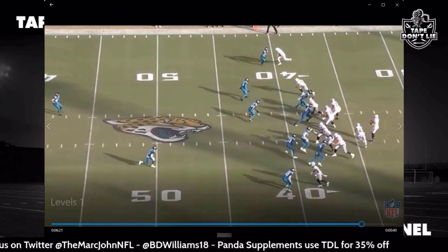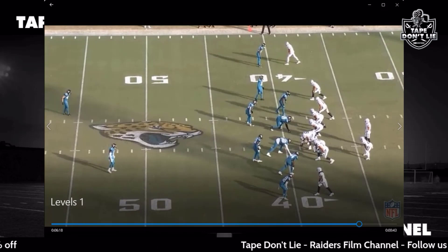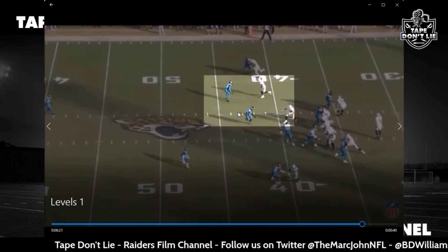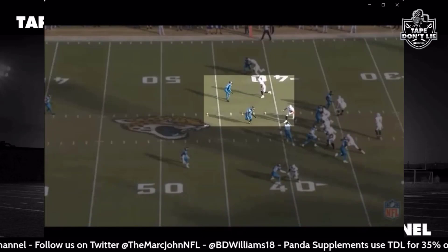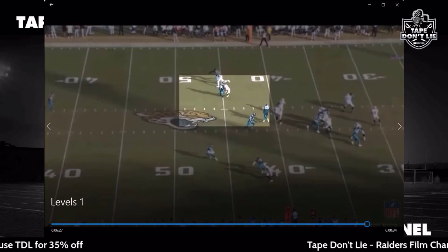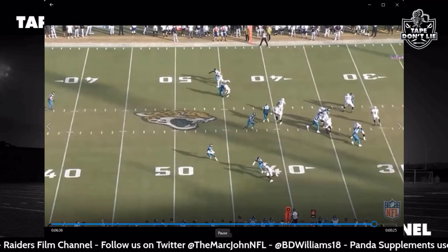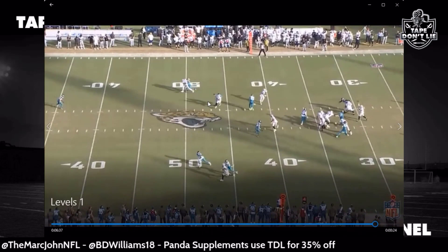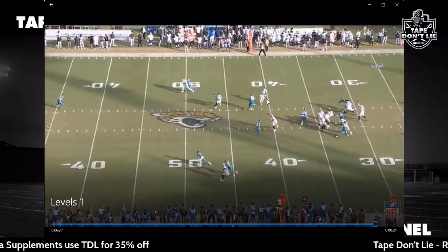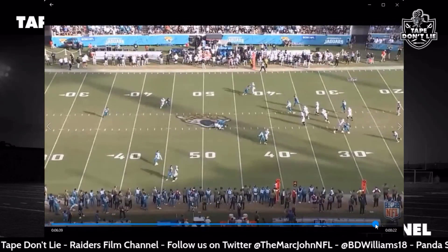Last one we're looking at is the infamous fourth-and-two. Kind of the same look — a quick in and a deep dig. This is money time, fourth-and-two for the game. They're playing inside leverage; the Jags have a good idea what route is coming, but Renfrow runs a good route — crossing the face of the defender with a nice arm-over, gets enough separation. But there's a little pressure and Carr's throw is off his back foot, goes high, and he can't make the reception. You can see teams can have an idea what the Raiders like to do in these two-by-two sets. Derek Carr maybe should have checked down, keeping the game going, but he tries to force it downfield.